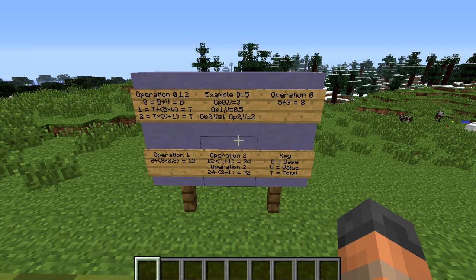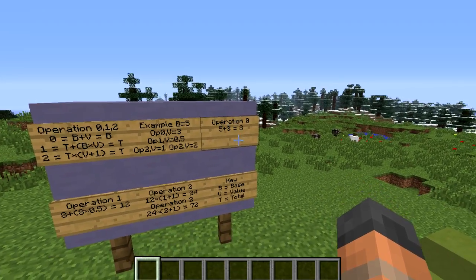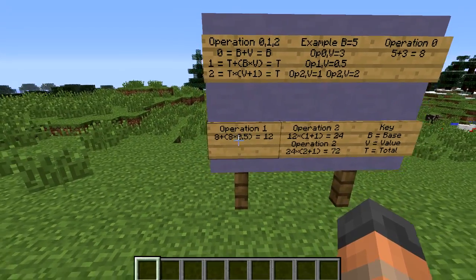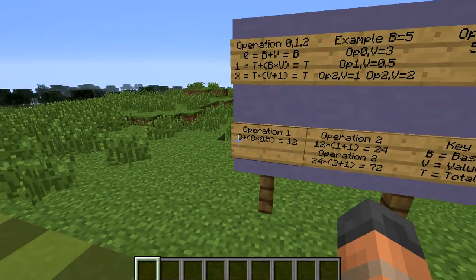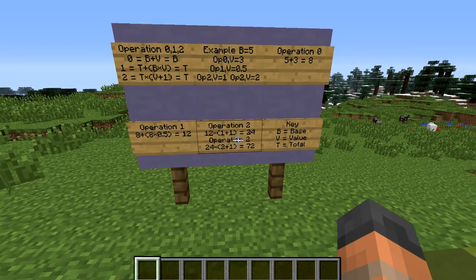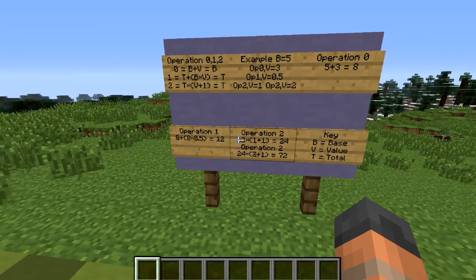So these three operations are three different ways to modify a score, designed so that no matter how many modifications are being made and in whatever order the game calculates them, it always ends up with the same modification to that attribute. Operation 0 is a simple add to the base value, whereas operations 1 and 2 are actually percentage increases. The key difference is: with operation 1, two 10% increases give you 120% total, because you add 10% each time to the base. Whereas with operation 2, the first adds 10% giving 110%, and the second adds 10% of that, giving 121%.